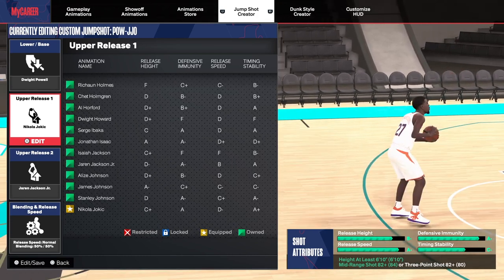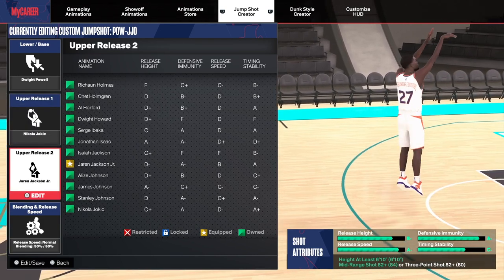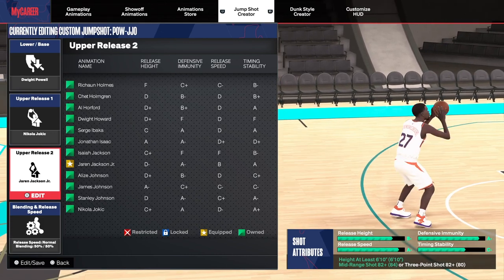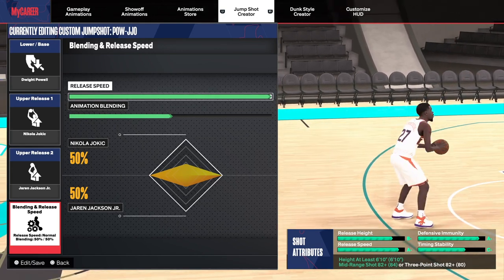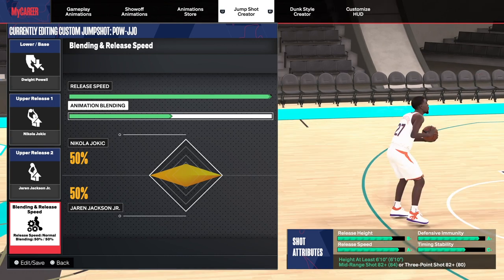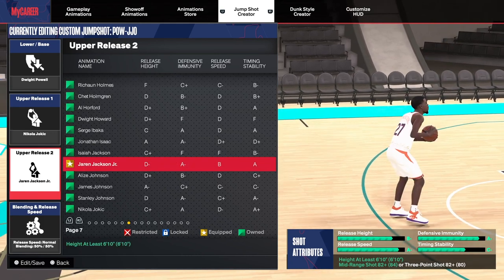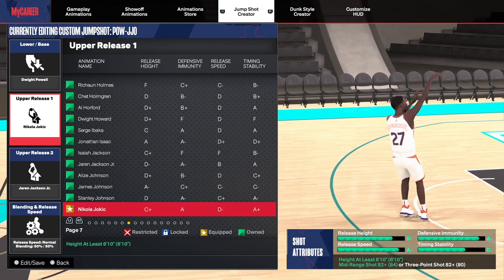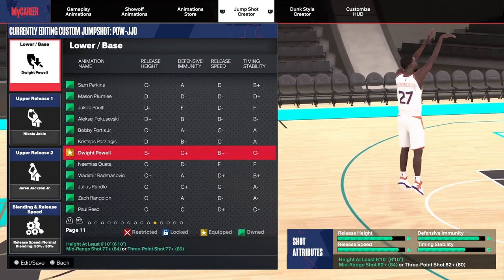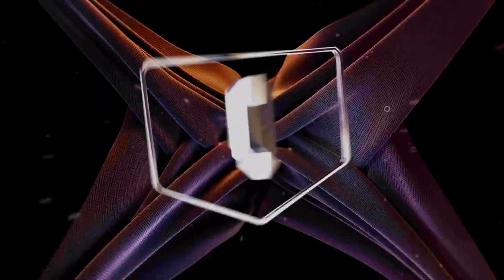For up release one we got Nikola Jokic — really smooth. For up release two we got Jaren Jackson Jr. — his release is kind of flat, so that's why I put Jokic with it since Jokic has the higher release. For the blending we got release speed at the fastest, and the animation blender is 50/50. To get Jaren Jackson Jr. you need an 82 three-point or 82 mid; for Jokic you need 82 on the three or mid; for the White Power base you need an 82. So this isn't for low three-point shooters, but this jump shot is really really cash.